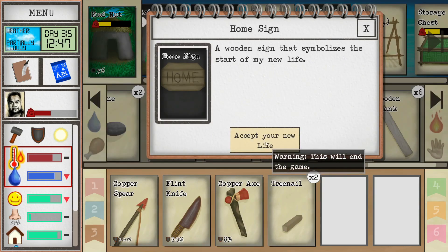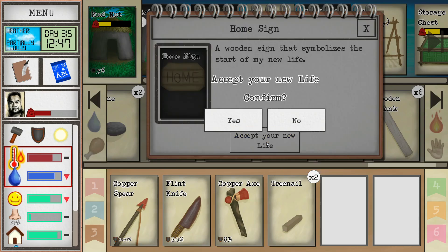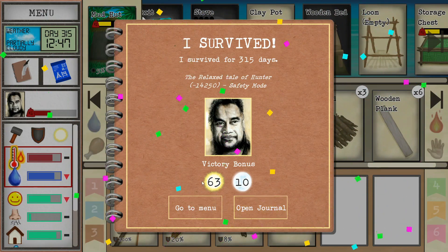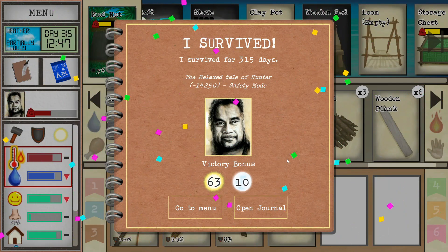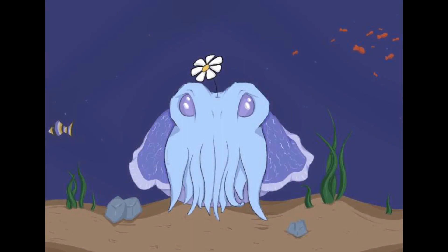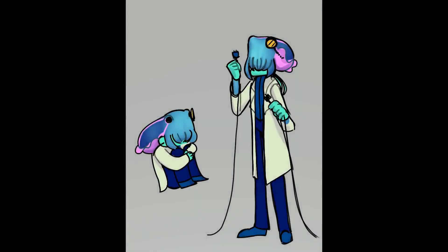We go to the home sign — accept your new life. Warning: this will end the game. Well folks, I think we are going to go ahead and finish the series here. This has been a long one — I've really enjoyed this game. You can count on the fact that I'll be making more content for Card Survival: Tropical Island in the future. Go to my Discord link down in the description and you can talk to me or stay up to date on all the series including this one. Let's end it — are you sure you want to confirm your new life? Heck yeah, we love it here! I survived 315 days. Victory! That's going to do it — hit like and subscribe, everybody. Thanks for watching — and now check out this fan art by Discord members Finn and Vita. Pretty good — I love the cuttlefish.